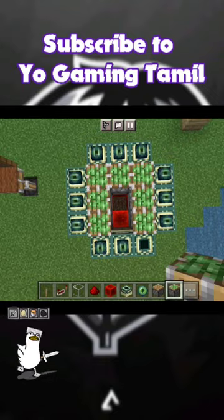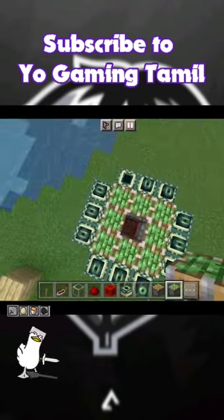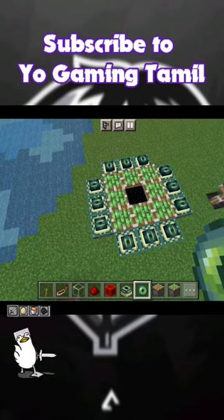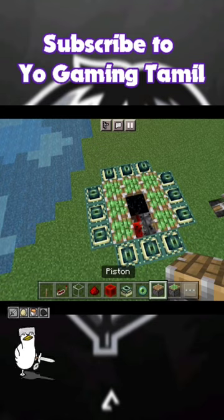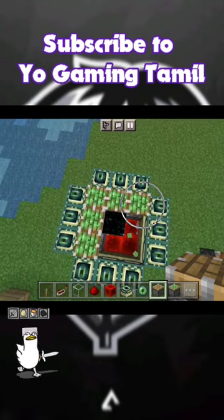Two blocks — you put a stone, put a piston and activate it. You can see that the center is open. You can see that the portal is open and the center is cut. You can see the square in my design.